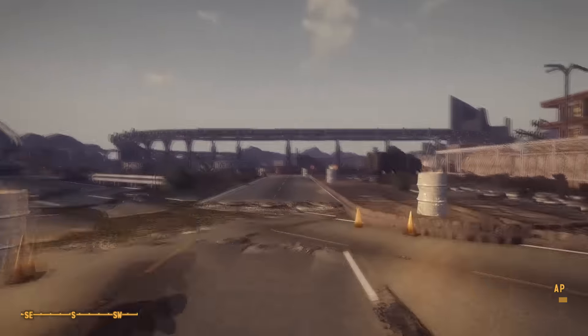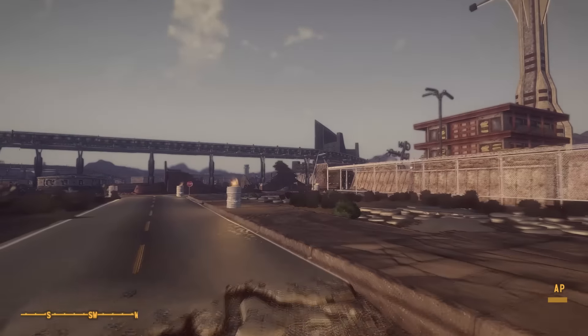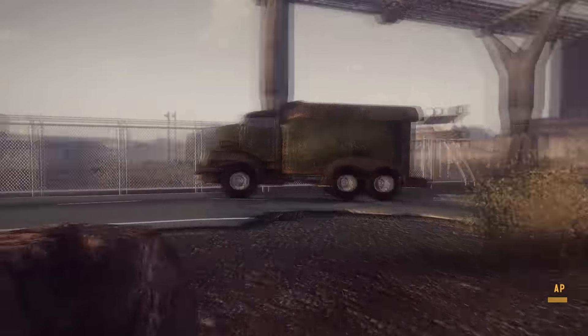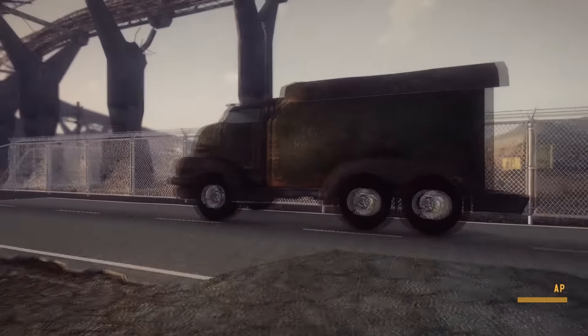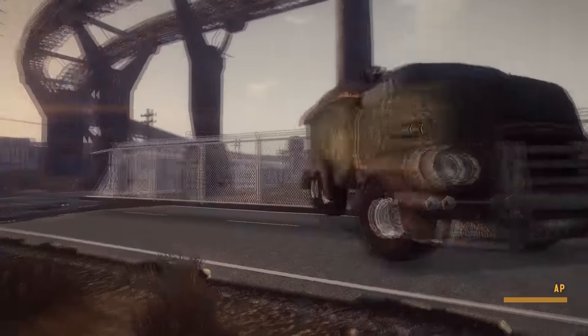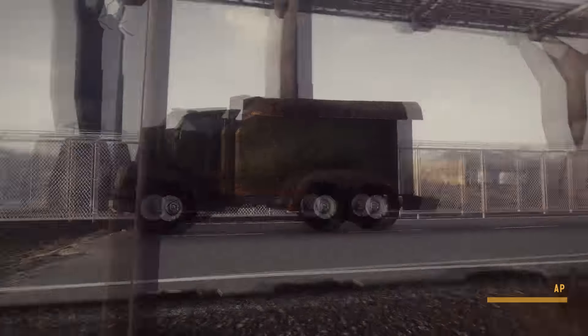When it comes to variety of cars, there are a few different types: the huge truck near the NCR Farm and the classic four-wheel that can be found in Goodsprings. Overall, a very cool and interesting idea for New Vegas that I would definitely recommend.